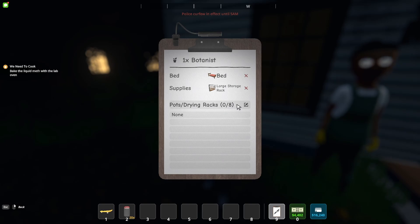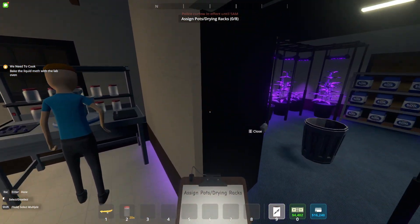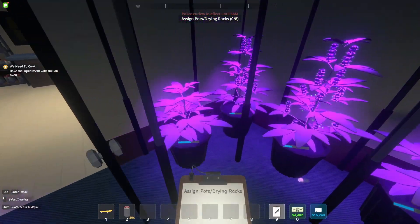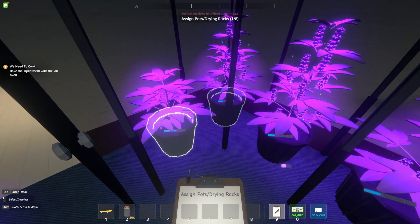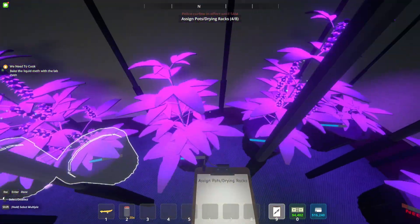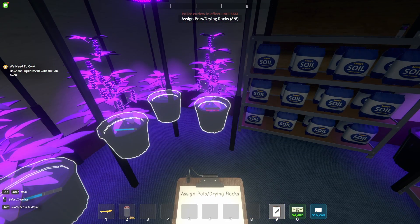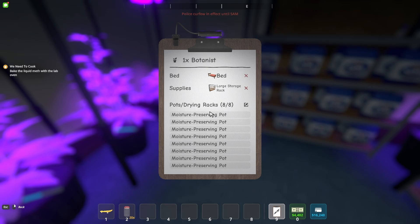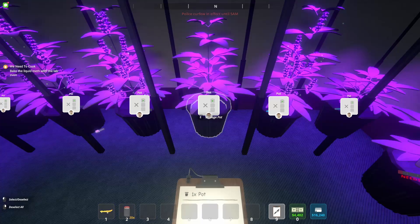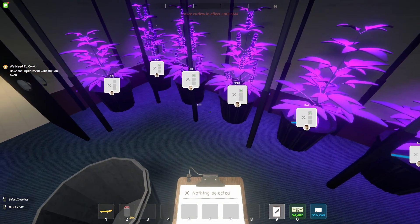The last thing we'll have to do is go up to him and assign the eight different pots. Click on the top option for pots and drying racks. Hold down your shift key — this allows you to select multiple ones. You'll see on the top it says two out of eight, three out of eight. Select all eight of them, then press Enter to make sure it took, because sometimes switching out the clipboard doesn't save it. Now it shows a picture under each pot so you know he's managing each one.